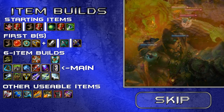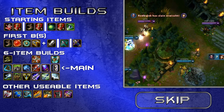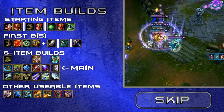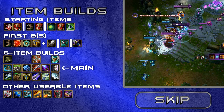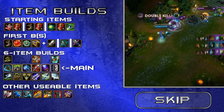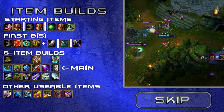The first couple of times you go back you should aim to have: boots, Kindlegem, Glacial Shroud, Vampiric Scepter, and one of the damage items depending on which damage item you're building later. The Glacial Shroud and Kindlegem are for CDR and tankiness, which are very important on Udyr early on, the Vampiric Scepter provides sustain, and the damage item provides extra damage.